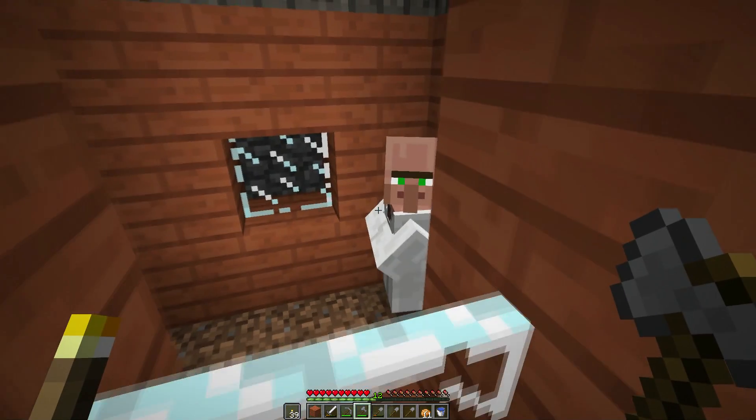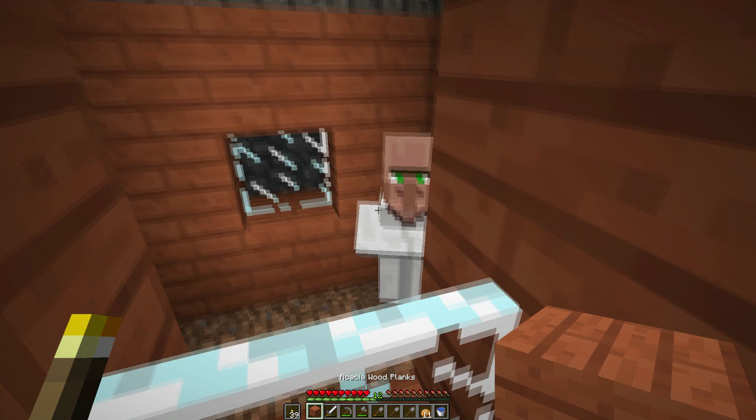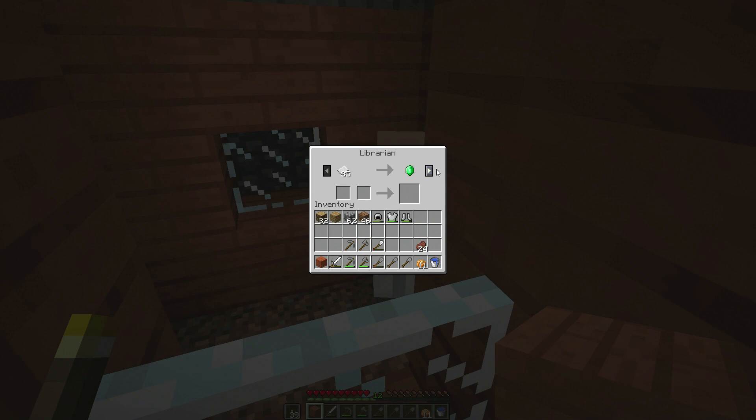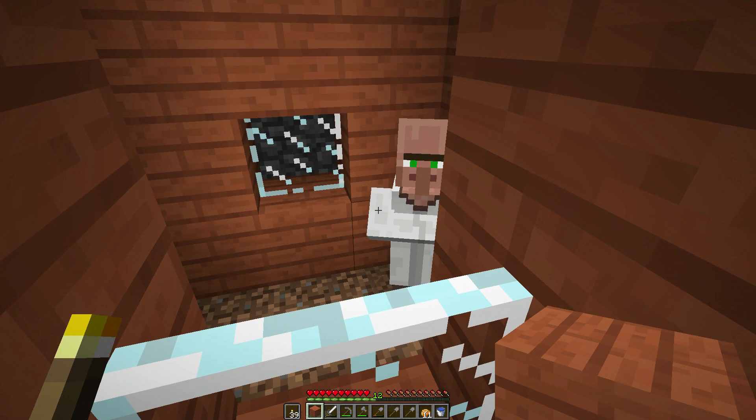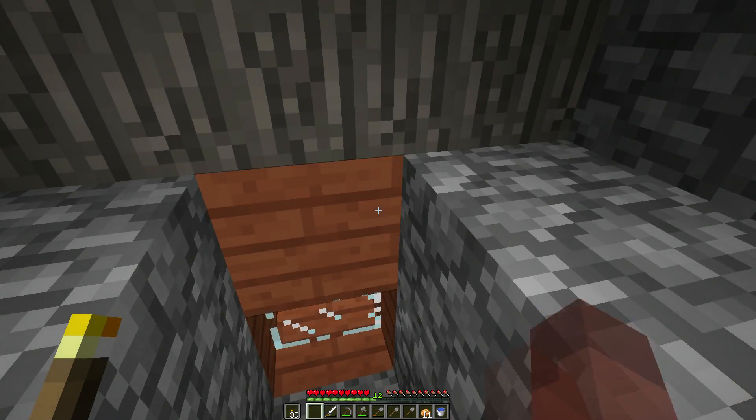Can we reach him with something other than a deadly weapon? We can. He takes paper and turns it into emeralds. His first book is Feather Falling 4. So let's go ahead and get all the things we need to trade with him and make that happen. Back in a second.